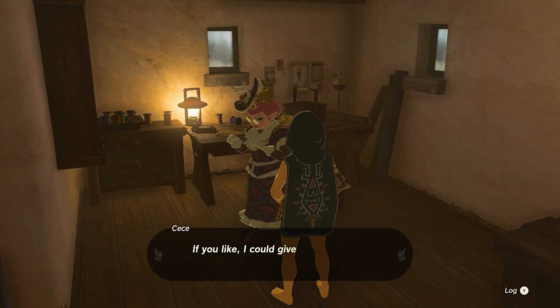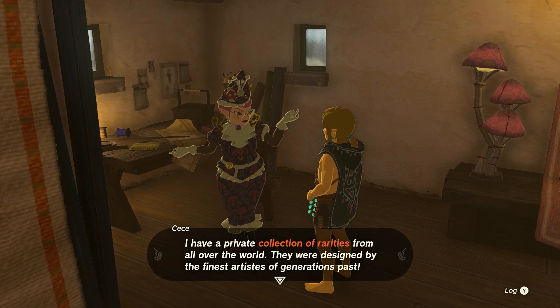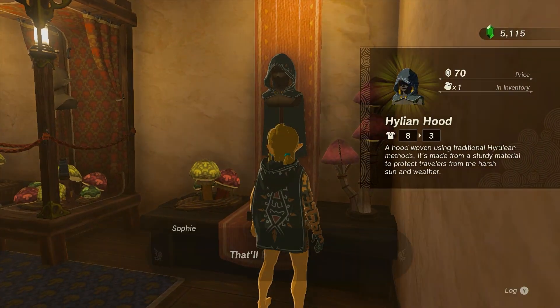One last thing you can do now is put the Hylian hood up or down. While wearing the hood, speak with Cece and she will prompt you with the option. And that concludes today's video. Thanks for watching — if it helped you out, please consider subscribing for more Zelda content. RMFH out.